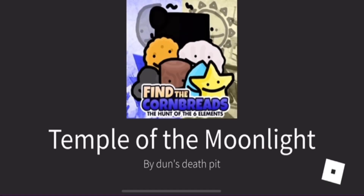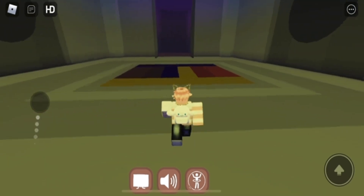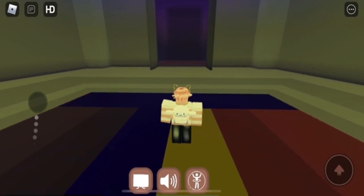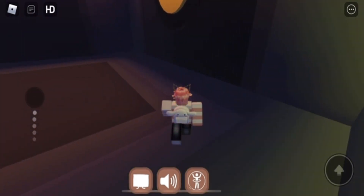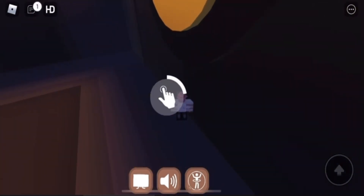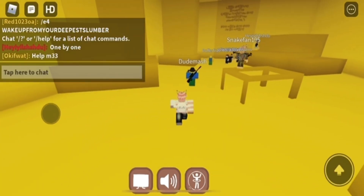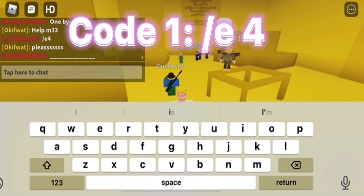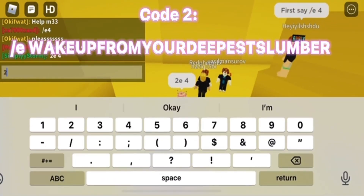Once you get to the Temple of the Moonlight, go over to the entrance where the door is, and go to the right of it — there should be a sun. Press unlock. You need the moon cornbread for this — I made a video on that. Enter, and then type in your first code: slash E4.